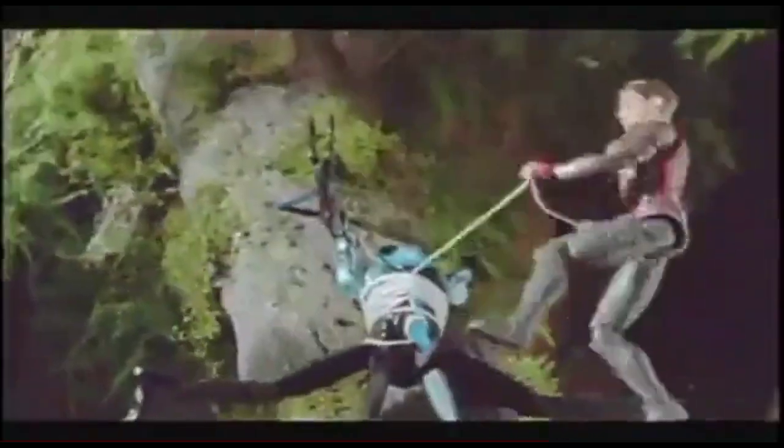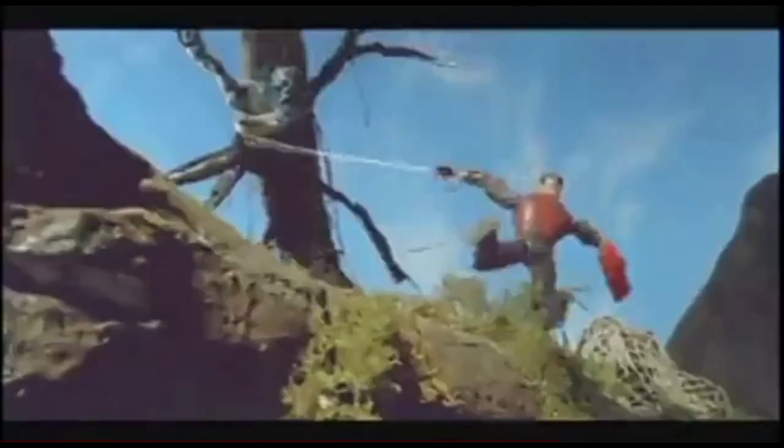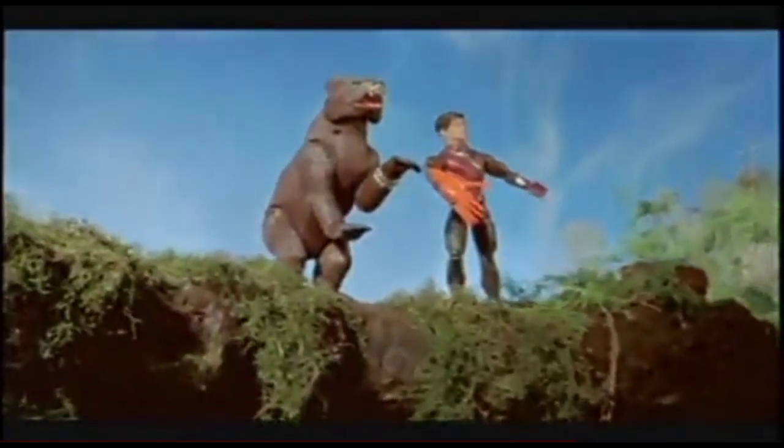He attacks Max with a vicious bite! Max fights back — swinging into action to capture Extroyer and squash him! Slashing with his Battle Claw, Max sets Grizzly free! Turbo Missions complete!